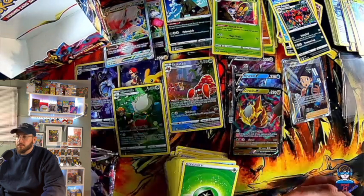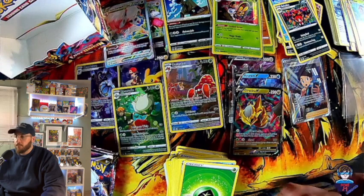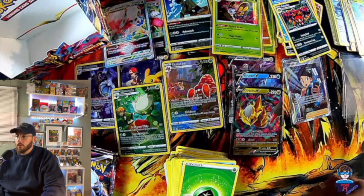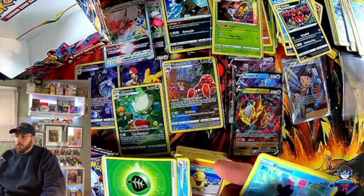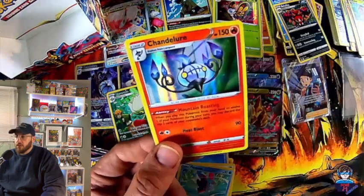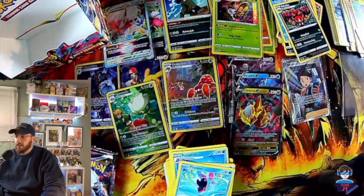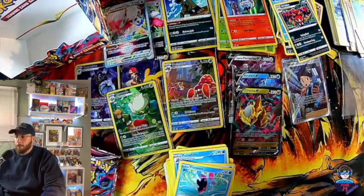You gotta keep things clean — keep your workstation clean. Pennant, Chandelure non-reverse and the holo — nice, okay. Probably about 25 cents — not bad.